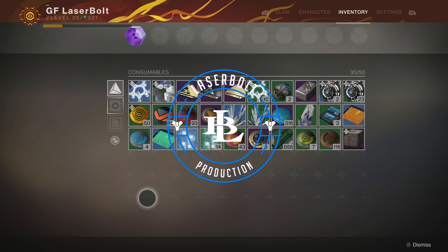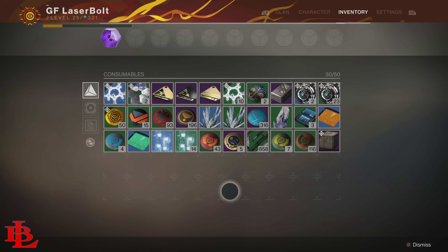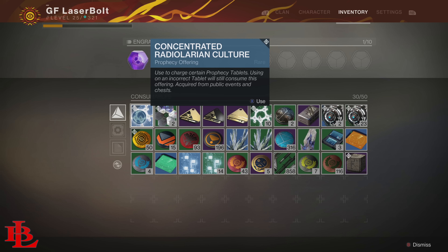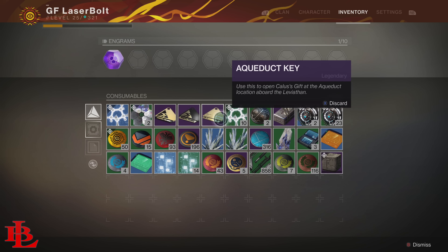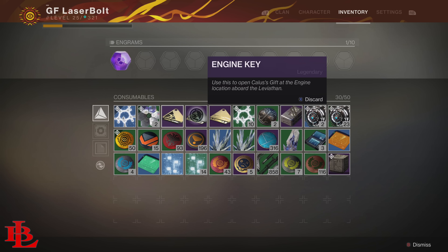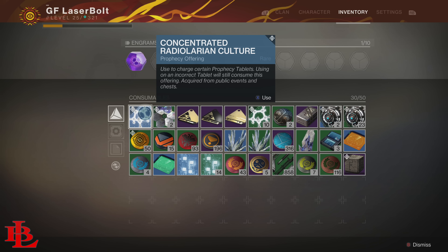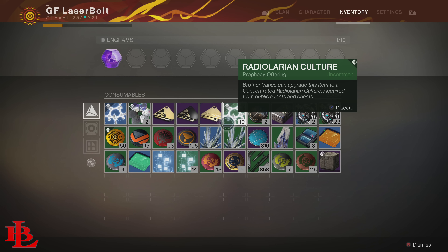Today I'm going to give you guys the easiest way to farm radiolarian cultures and how to get radiolarian cultures concentrated. In order to get the concentrated ones, you're either going to need 10 of the regular ones to make a concentrated one, or you could get a radiolarian culture concentrated one straight away, which makes it a lot easier instead of farming 10.